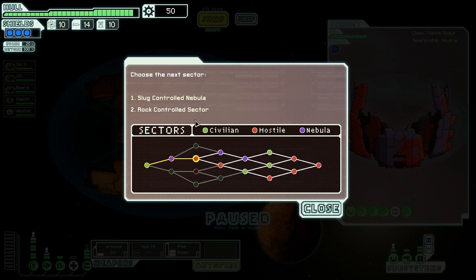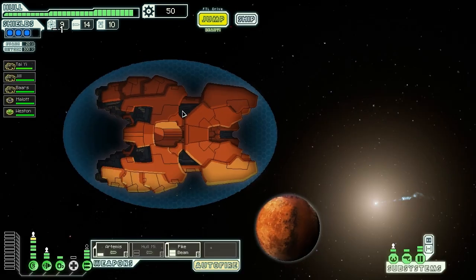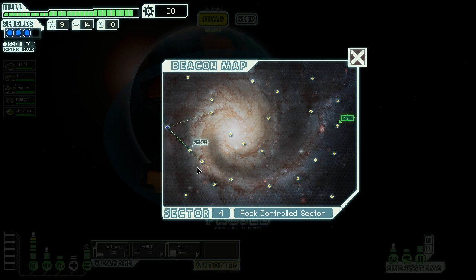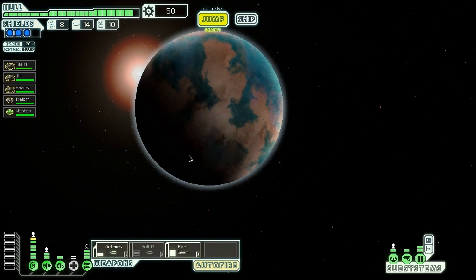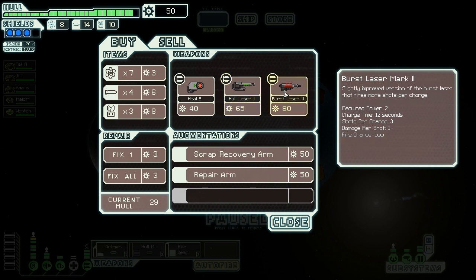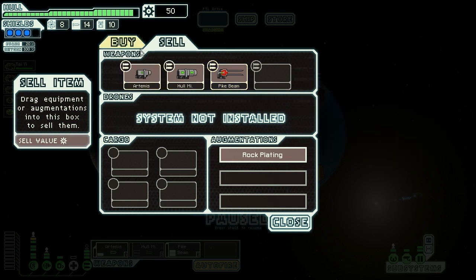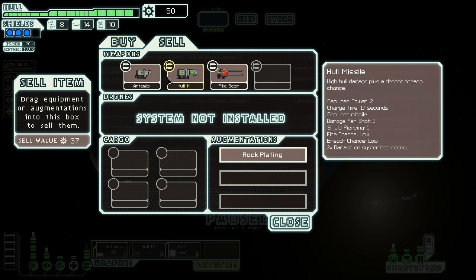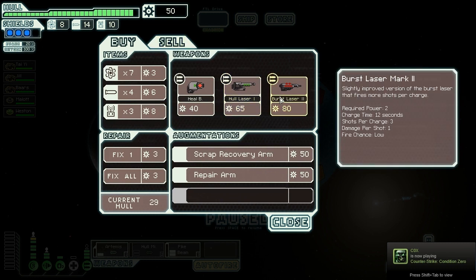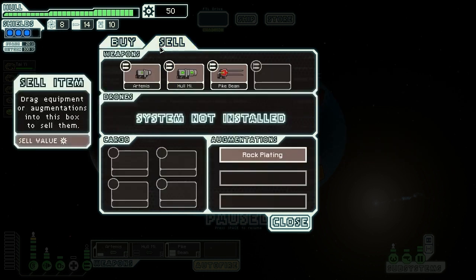We could go to the slug-controlled nebula, but we wouldn't be able to get the actual slug mission — we'd just have to fight slugs, and I don't think I want to do that. Let's go to the rock-controlled sector. Hopefully that other purple thing is a slug homeworld, because if it's a slug homeworld we could get the special quest to try to get a new ship. We're going to jump straight for the store because I'm looking for a new weapon.